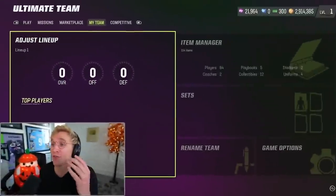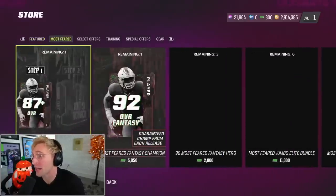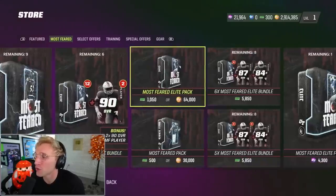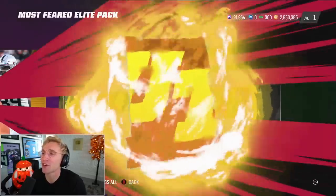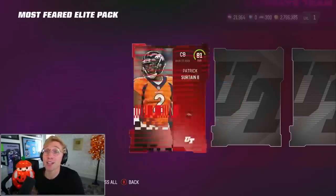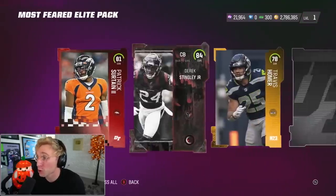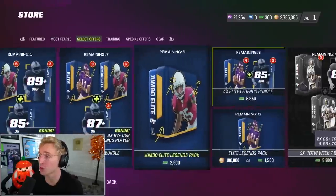We've got a fully blank team — zero overall, zero offense, zero defense — and 14 packs. Obviously I'm going coin packs only. I don't want to feed EA's pockets any more than they already are. Let's do two Most Feared Elite packs to start. Van Ginkle — we've got a linebacker, a Gridiron Guardian, right tackle, and a left end. We're building the core of our team. Core elite pass — Sir Tan, that's pretty dope. Derek Stingley, another corner. Corners are very important. And another right tackle — so one of you is going to left tackle.